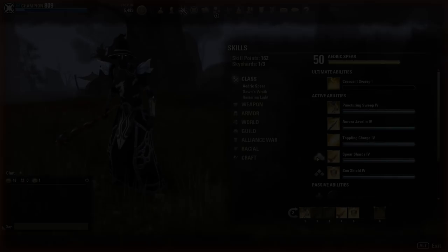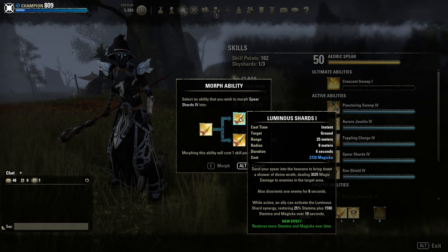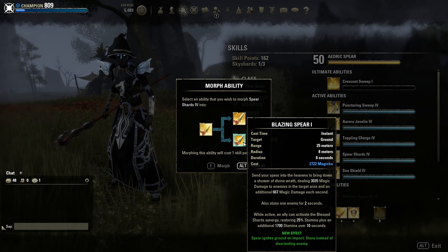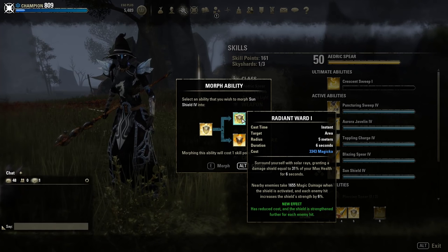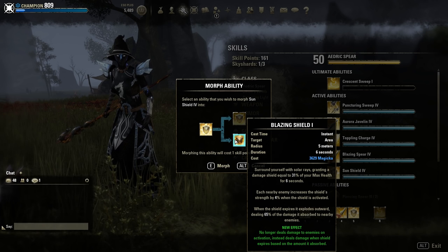Spear Shards is an AoE skill. Luminous Shards restores Stamina and Magicka over time. Then Blazing Spear ignites the ground at the point of impact and stuns and disorients enemies — usually people choose this morph. Sun Shield: Radiant Ward has a reduced cost and the shield is strengthened further for each enemy hit. Or Blazing Shield — if enemies damage your shield, when it explodes the damage goes out to the enemies.